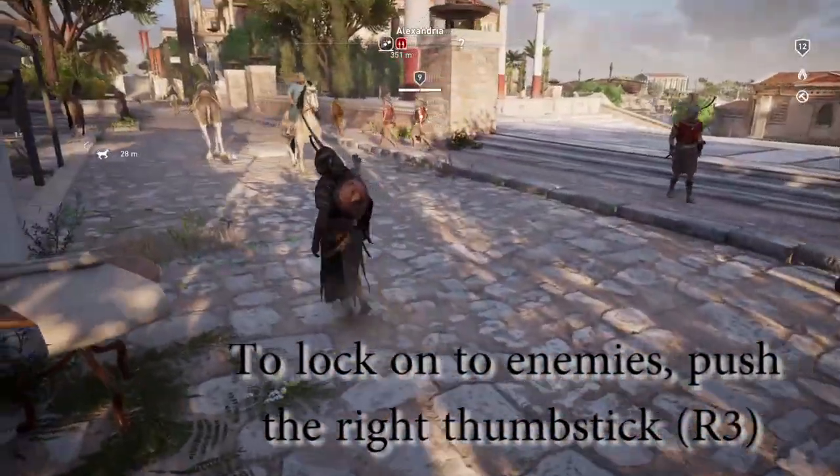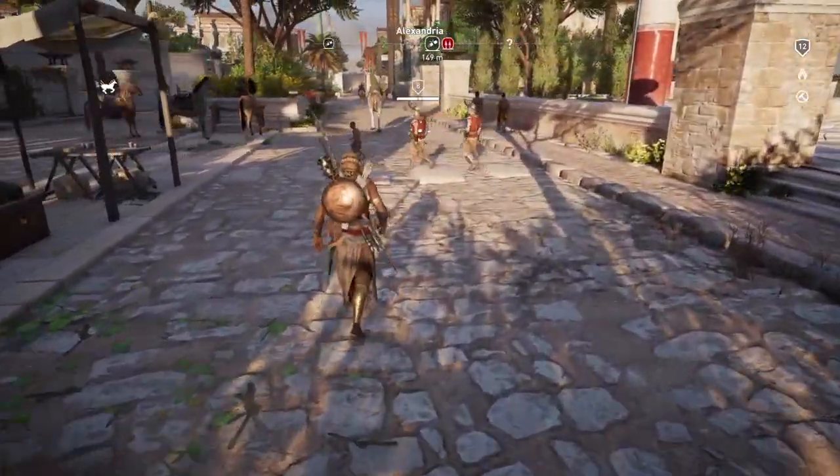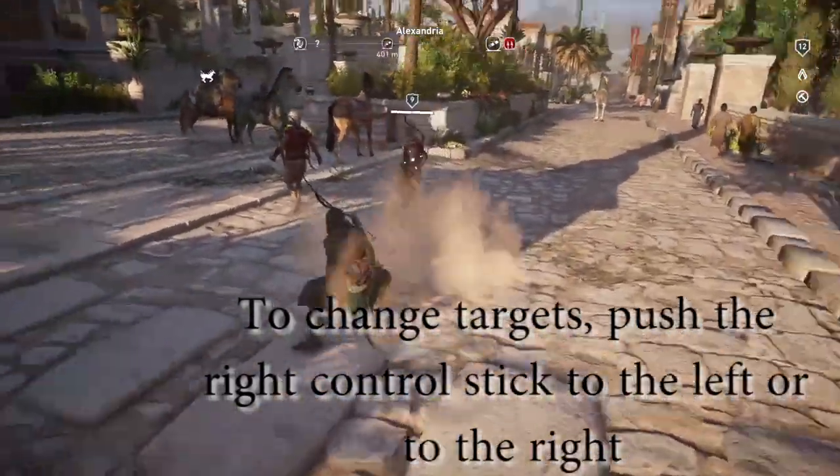You only need to push it once. If you want to switch targets on the fly during combat, you simply push the right control stick either to the left or to the right, and your aim will change to that person.